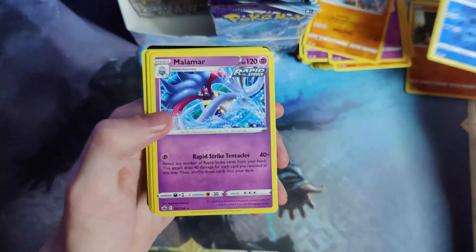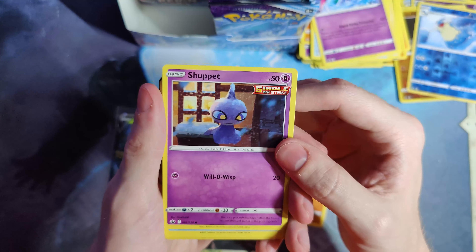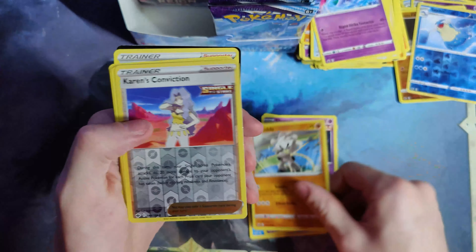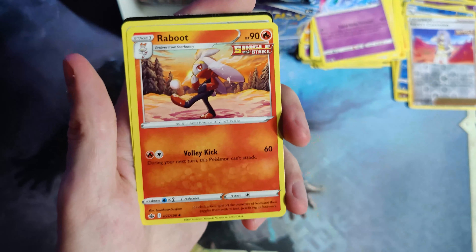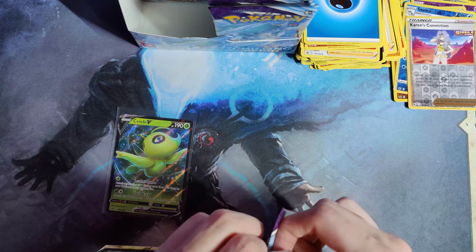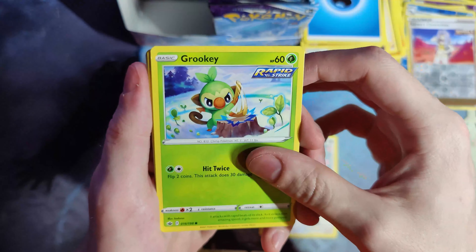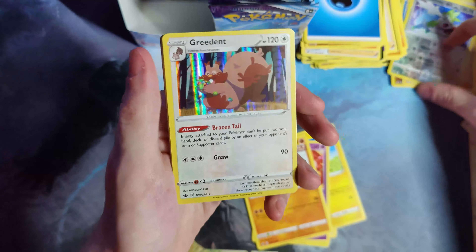Reverse holo Celio and a non-holo Malamar. Amazing artwork though. I like the snow there — this almost looks like a movie scene or something. Get it from the animation. Zebstrika — I always mention this one, one of the top artworks in the set for me. Porygon, Grookey — that's cute — Marill, Rockruff, Versaul of Shaman, and a holo Greedence.